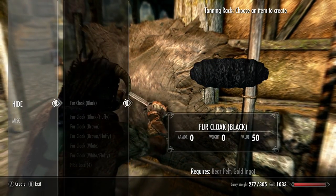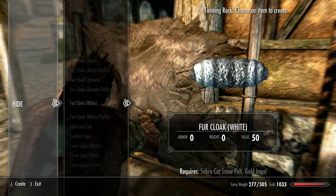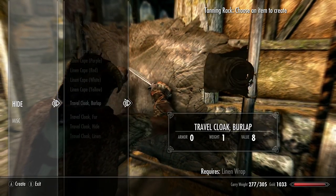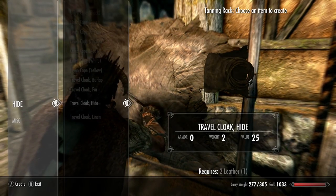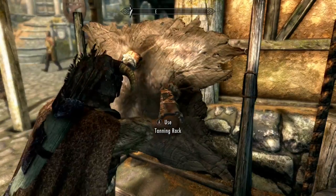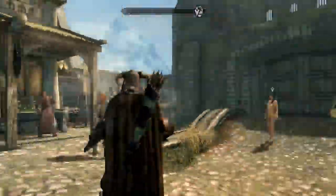Here's a fur cloak — different types available. We got leather capes, linen capes, and then travel coat cloaks. Unfortunately I don't have much of the materials needed, so I can't make any of that right now. But I'm wearing at least something from the mod.